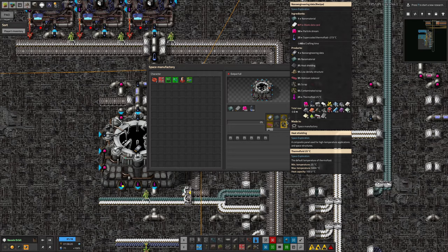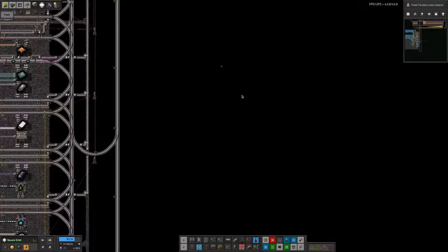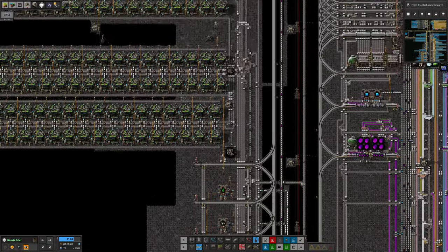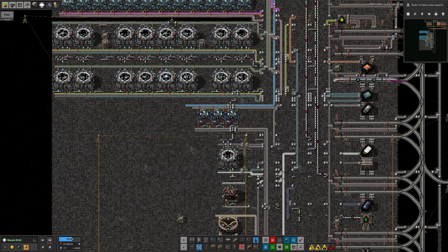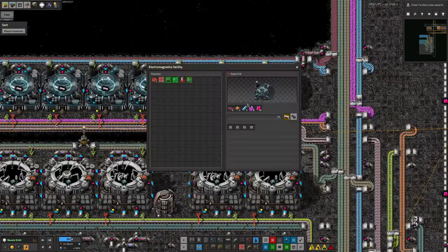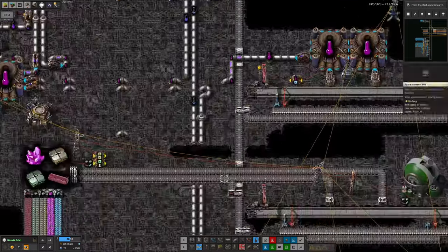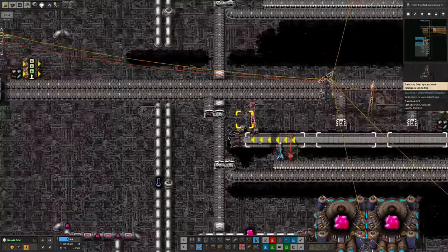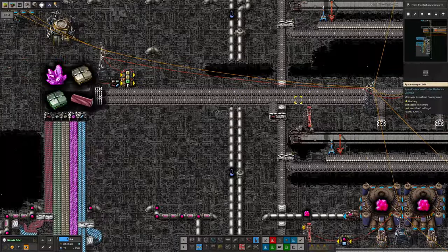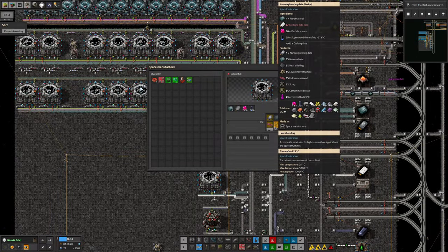The scrap and contaminated scrap I can just throw onto the recycling belt — that passes through here to the recycling station where it gets chomped up by the machines. The holmium solenoids aren't too bad because they're needed to make the dynamic emitters in order to make the nanomaterial, so I can just chuck them back into the supply system. On the junk belt I've got a splitter taking off any holmium solenoids and putting them onto the belt where the train unloads — they go into the standard input, get put back into the warehouse, and go round and round until used up. Then we had the heat shielding and the low density structures — those also need to be got rid of somehow.